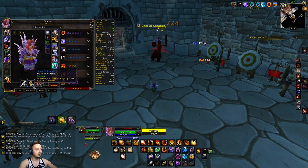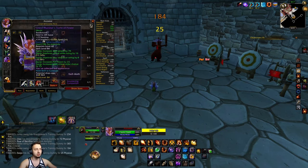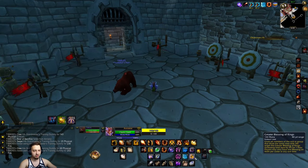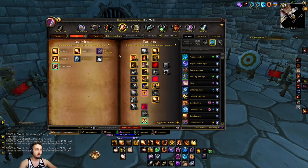I went with a dagger, an off-hand, and a wand just to get a three-piece set of Lunar Guidance, because that gives me one extra piece to put another enchant on versus just having a staff, and the intellect was a little bit higher. For talents, I went heavy into the mage fire tree — a lot of crit and extra damage, a little bit of crit in the shaman tree, but mostly the fire mage tree.